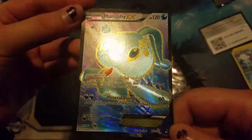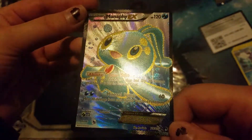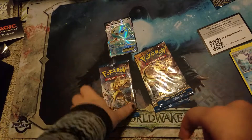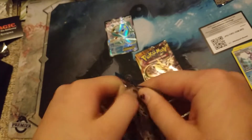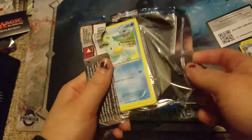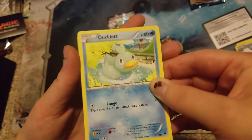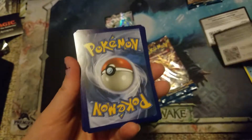That seems like a really strong card. I don't play Pokemon anymore, but that seems pretty good. Each of your Pokemon that has water energy attached to it has no retreat cost. So it would be pretty good with things like Gyarados or Blastoise that have three or four retreat costs.